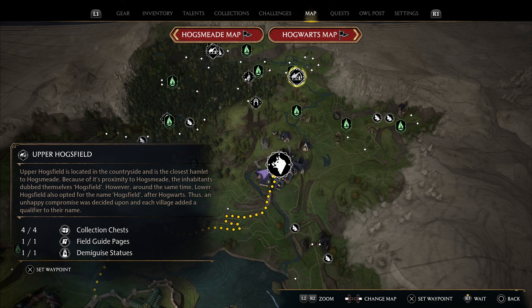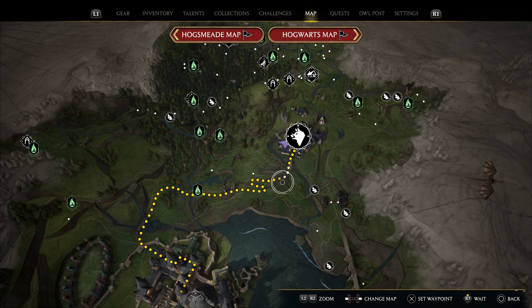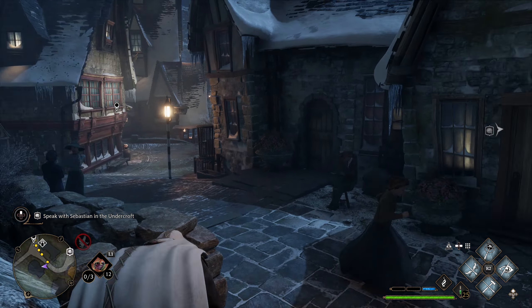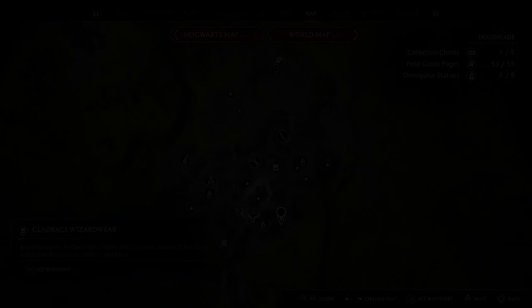Another important map feature is the ability to wait for nighttime. Demiguise Statues can only be retrieved at night, so at the bottom right where it says 'click R3 to wait,' use that wait ability to go from daytime to nighttime. You'll often find that many quests also require nighttime completion, and Demiguise Statues are among them.